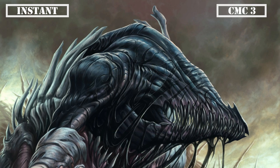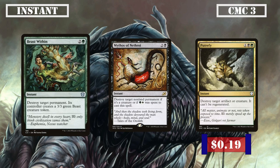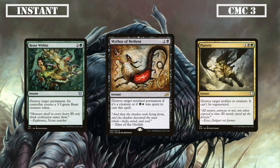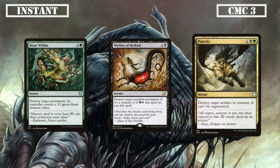Reaching the CMC 3 slot we have our last trio of instants with Beast Within, Mythos of Nethroi, and Putrefy. Beast Within destroys any permanent at the cost of giving its controller a 3/3 — a potent removal tool to deal with almost any type of threat. Mythos of Nethroi destroys a creature, or a non-land permanent if we use green and white to pay for its mana cost, giving us another powerful removal spell we should usually cast for its permanent removal cost. Putrefy destroys an artifact or creature and prevents regeneration — another versatile tool for common threats.